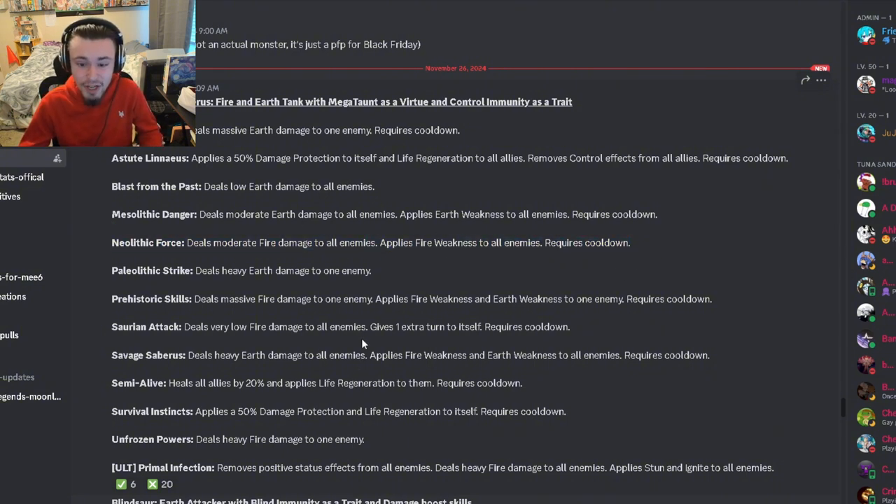He has an AoE fire weakness as well, which is pretty good. He does have a lot of high-damaging fire moves and some high-damaging earth moves, so he'll be able to do quite a bit of damage. He also has AoE fire weakness and earth weakness to help with that, and he can heal all allies by 20% and apply life regen to them.